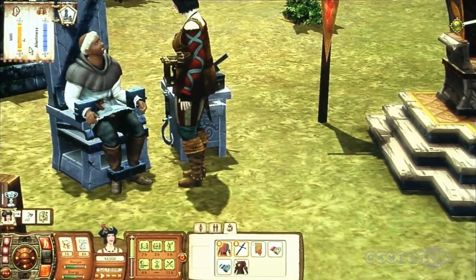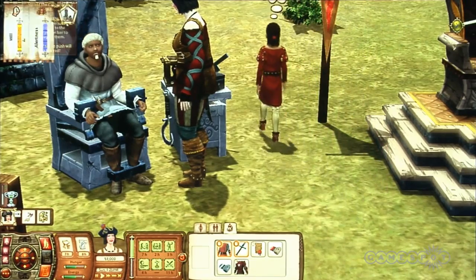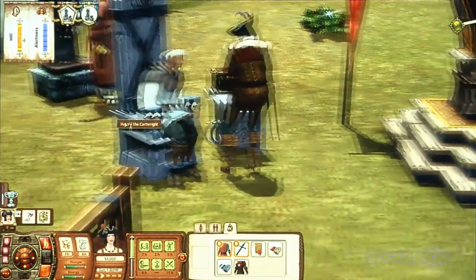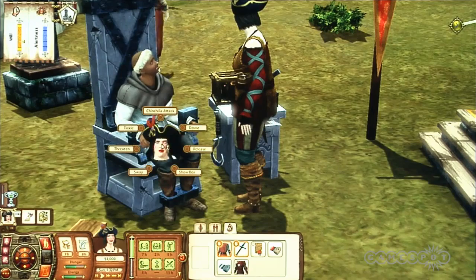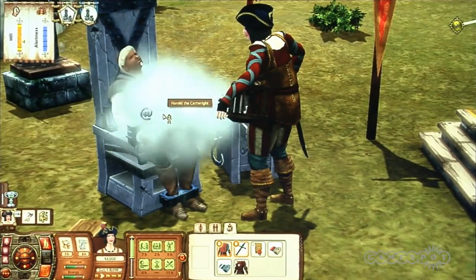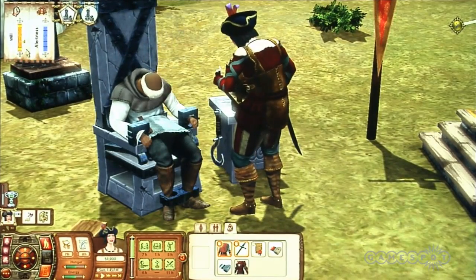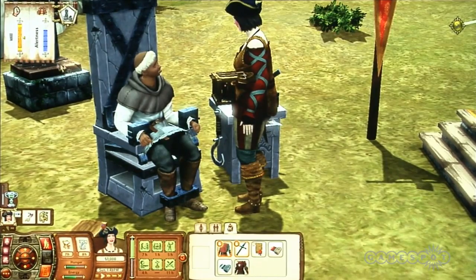There's actually a game to this. When you need to get information from a Sim and he's in the chair, you want to drive down their will and get it into the yellow. However, you also want to keep him awake — if he passes out, you lose. We could show him the mysterious box. What's in the box? Oh no, it's terrifying — whatever is in that box is horrible. We could also do the chinchilla attack. The dire chinchillas are introduced in the base game and they're actually invisible, but they're obviously unpleasant to have running around your lap. After she takes it back, we'll see the will meter move. He actually liked the chinchilla — sometimes the Sims enjoy their torture.